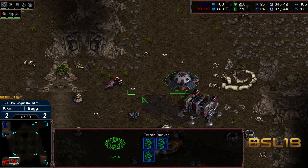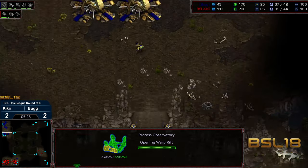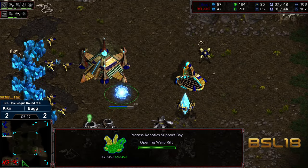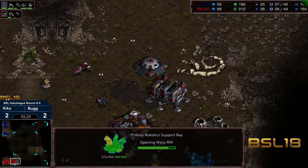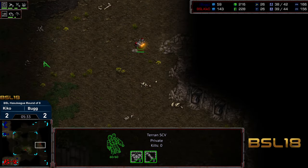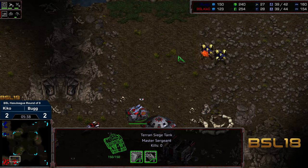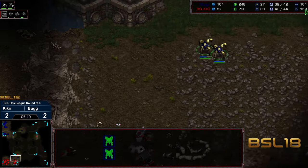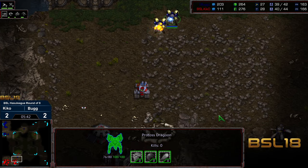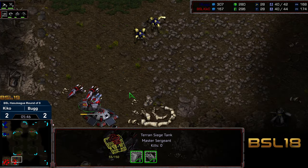Some mines out in the forward field that should be taken care of. Also behind this we have an Observatory, Robotic Support Bay — some of that good solid juicy tech. An SCV trailing out towards the upper right. A proxy Stargate could be really interesting here as well. Range not yet complete. One thing with going Nexus first — it does delay this. That siege tank can get a lot of hits, though.